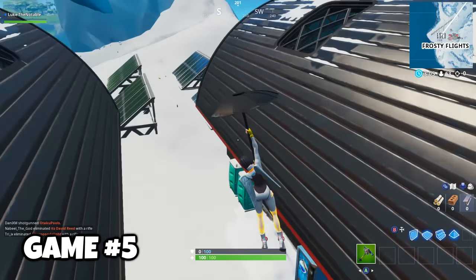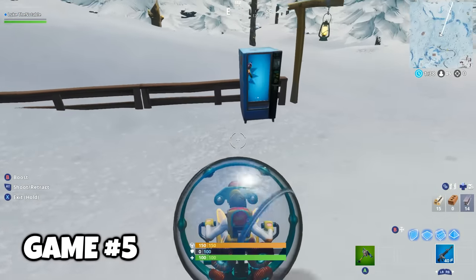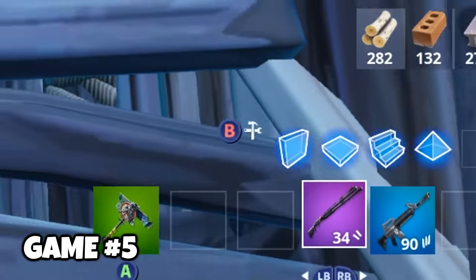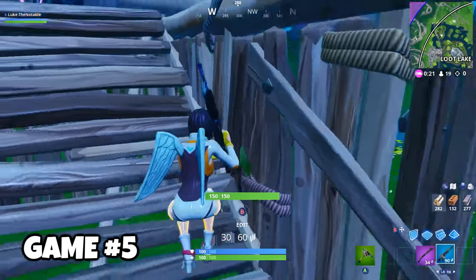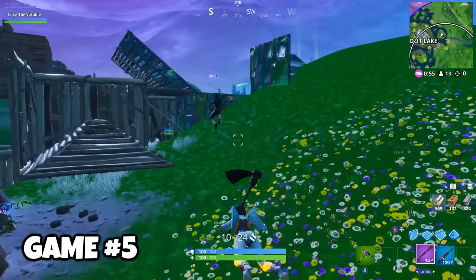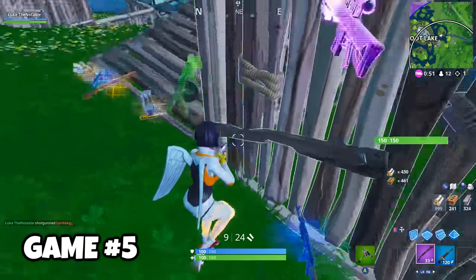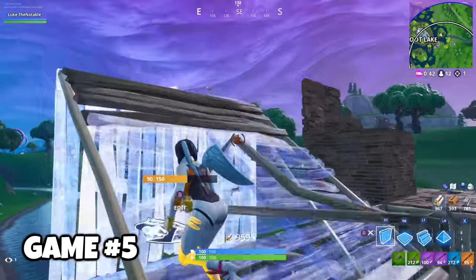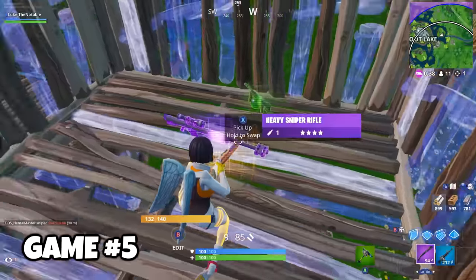Back to Frosty Flights in game five. I got a vending machine, at least. I was able to find some health in a Happy Hamlet vending machine, and more health in another one. Later on, I was approaching the endgame with a blue rifle, purple pump, and full health — and a baller, of course. You're about to witness my first kill of these hundred drops. If I kill a player, I can keep his ammo and his materials — nothing else. No weapons, no shields, nothing.